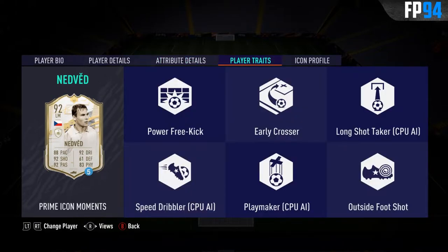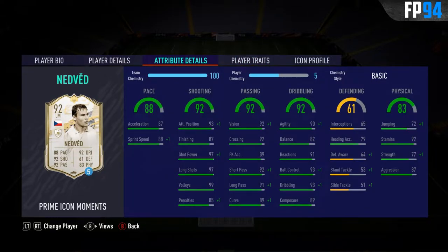If you jump to the traits, we can see that he has a lot of traits actually. Outside foot is always nice, but considering he has the 5-star weak foot it doesn't matter too much. Early crosser, power free kick — not too interested in those ones. So we're just going to decide what chem style to play on this card. I actually think that engine would be the best one if you play him in the CAM position, which we are going to do in this video — boosting the pace, passing and dribbling a little bit. The shooting is already good enough, so no need to boost that. Let's jump into a game and see how it goes.